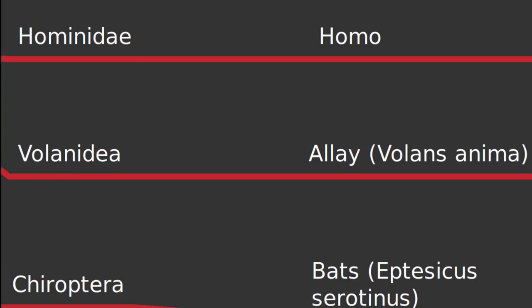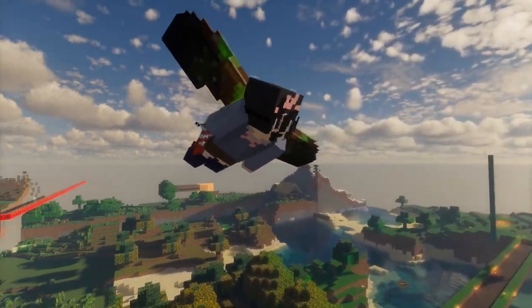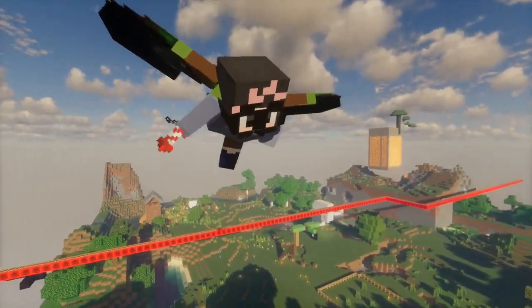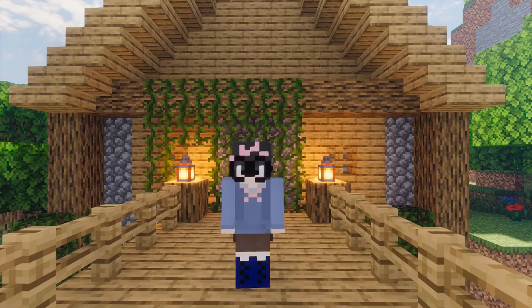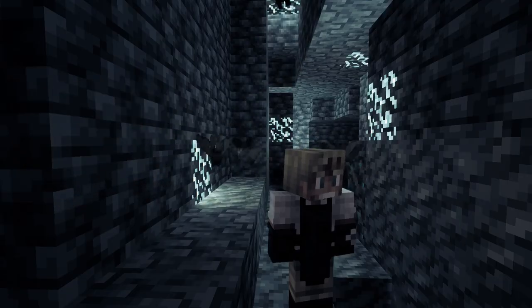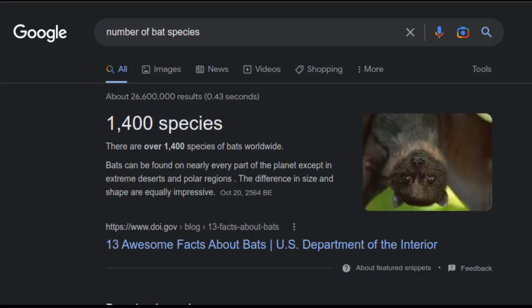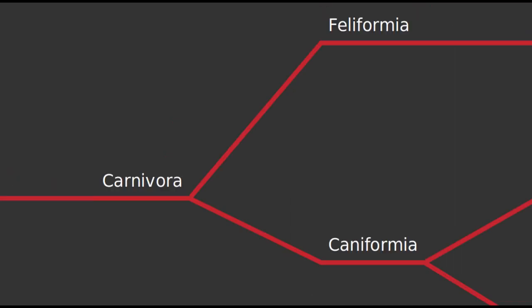Another fictional family is the Volinidia. There is one species, Volans anima, which is the Allay, with the Vex as a subspecies. I'm still deciding whether they are a domesticated species or a genetically engineered creature — you can decide that for yourself. Now we look at Laurasiatheria, which we divide into Chiroptera and Ferungulata. Covering Chiroptera first — the Bats. I googled what bat the Minecraft bat is based on and used that. Bats are an incredibly diverse and super cool group, even in Minecraft.